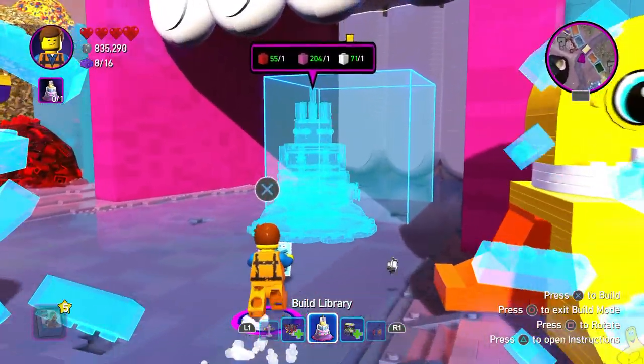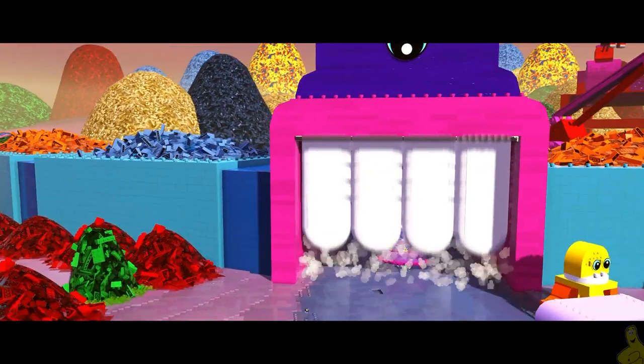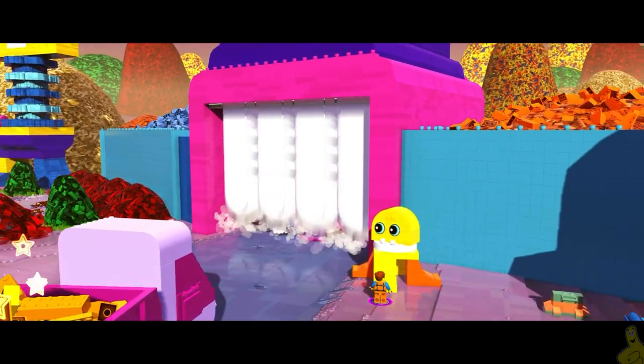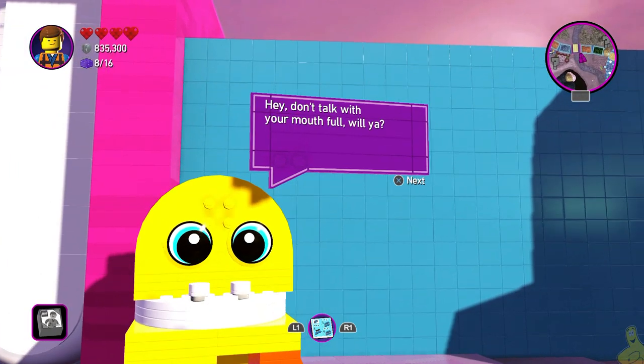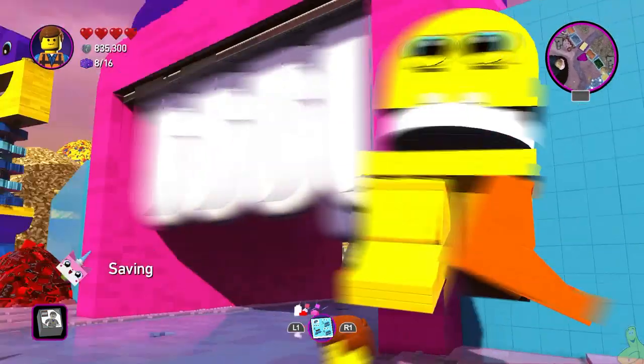That's assuming you have purchased the birthday cake for 10,000 studs at the store. Place it in place and the big guy takes it down. We get a slight pat on the back and he does allow us to pass on through to the other side.